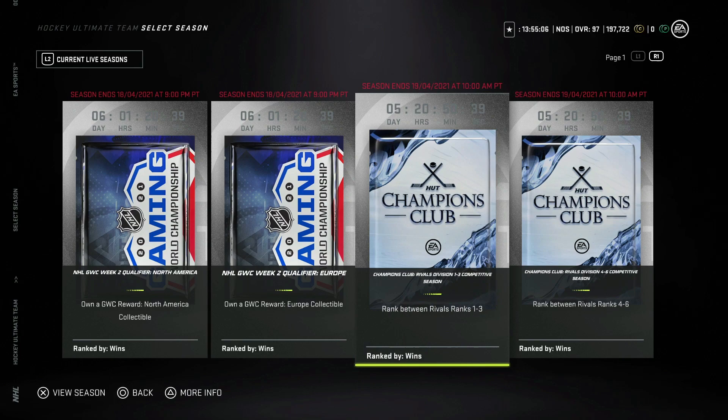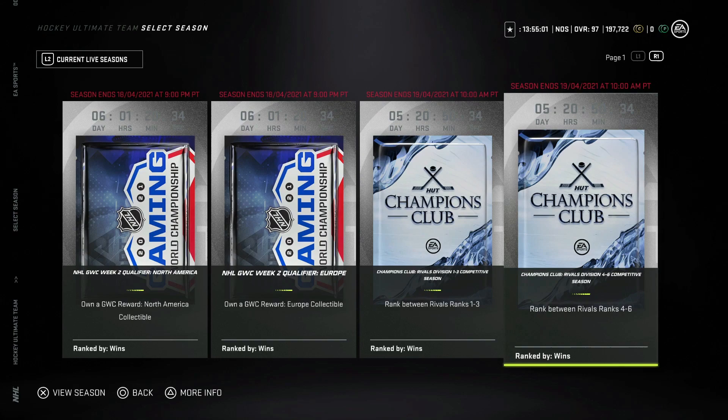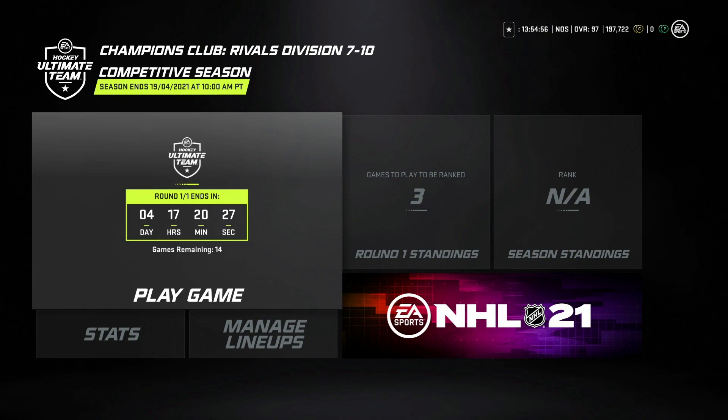I love that they brought back competitive seasons and are trying something new. However, the lower divisions in the four-through-six and seven-through-ten ranges get the exact same rewards as divisions one through three. So someone who finishes first in division one — technically the best player in the world — gets the same rewards as someone finishing first in the seven-to-ten range. That's a tough pill to swallow, because a top-end player could feast on the lower divisions.